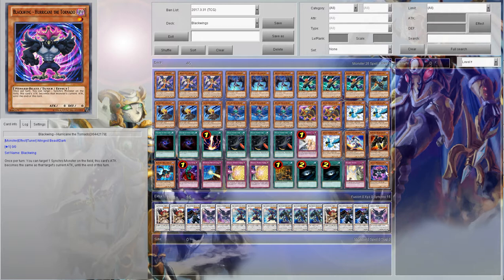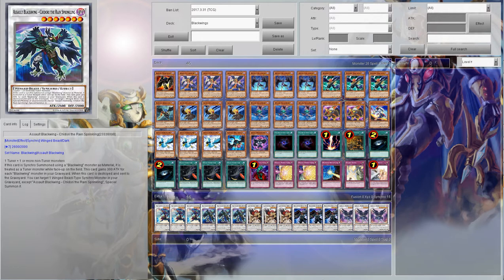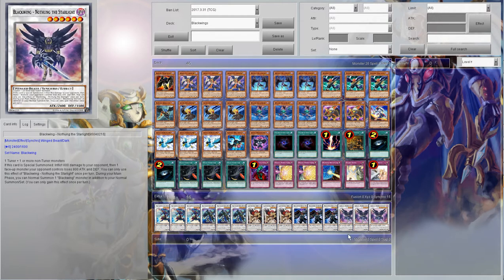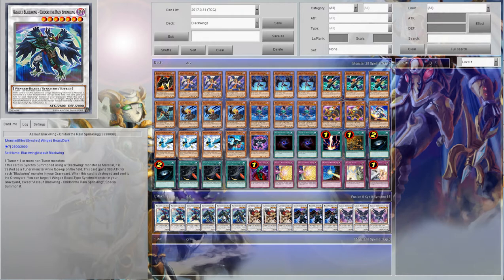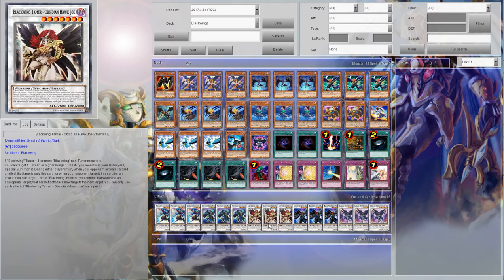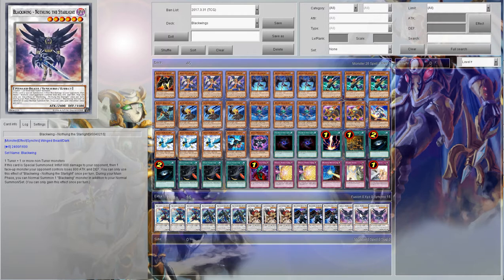The Blackwing extra deck looks a little funky. The original prototype was free of everything — this was the first build, there were no Blackwing synchros originally. We've got Raikiri, Jidori, and Vayu — bringing back stuff, tanking on Armored Wing, and burning with the Synchros.